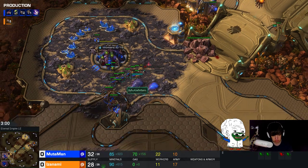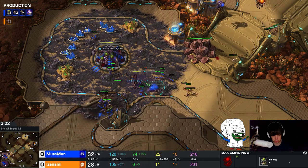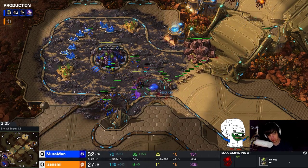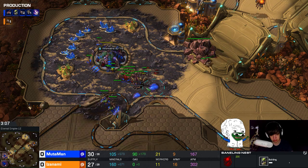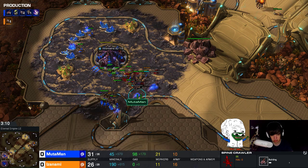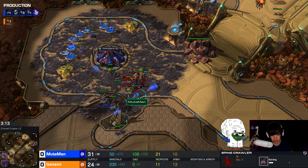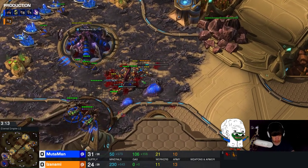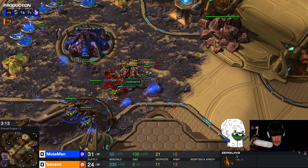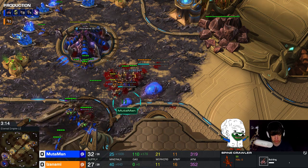The way I hold this game is I'm getting ling speed now — his ling speed is already done. I'm continuously building queens, kept mining gas, and I'm going for a baneling nest. The spine crawler is very, very important — it really helps a lot with holding this. I also try to minimize the surface area that the opponent gets on the spine crawler, because one of the main goals of the opponent is to kill it. Three lings cannot attack the spine crawler, and only five lings are attacking it, because I built a baneling nest and another spine crawler right underneath it.